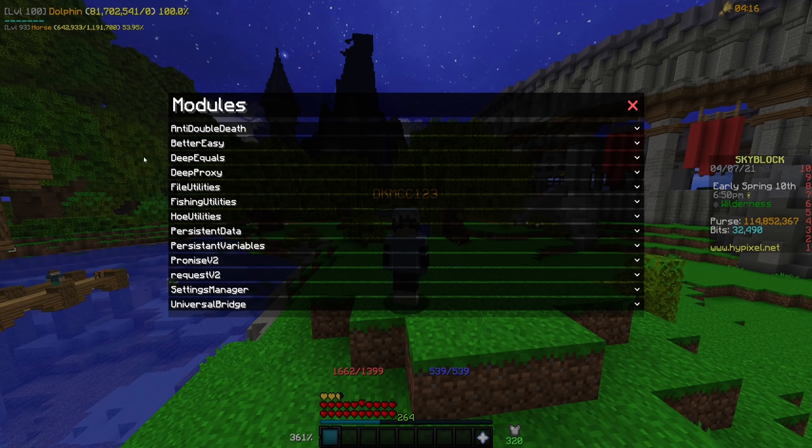The ones that you really care about are going to be Anti-Double Death, which prevents you from double dying in Hypixel Skyblock. Better EZ, which allows you to say E and Z next to each other in Hypixel. Fishing Utilities, which allows you to open up a bunch of different settings, a lot of which are recreated in Skyblock Extras, but I think Fishing Utilities does a lot of them better. Ho Utilities, which is mostly just for farming. And then of course there is Universal Bridge, which if you have a guild with a bridge bot is super nice — though if you're in a guild that has a bridge bot, you probably already know what this is.